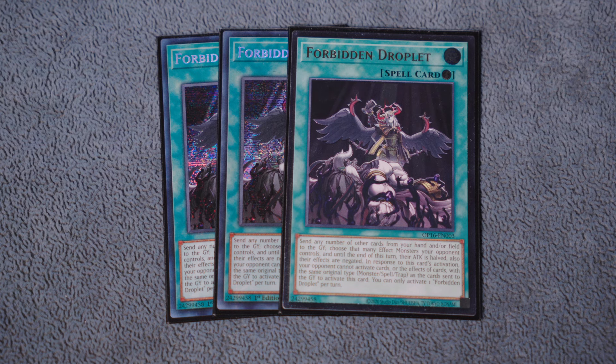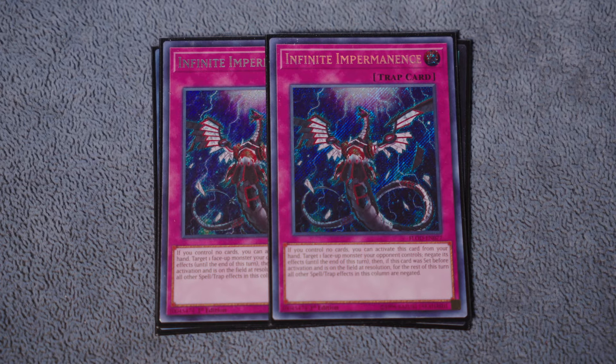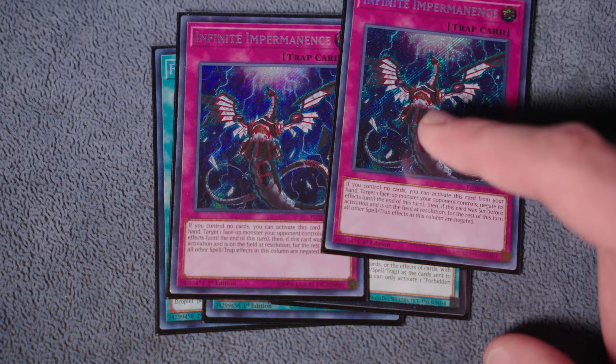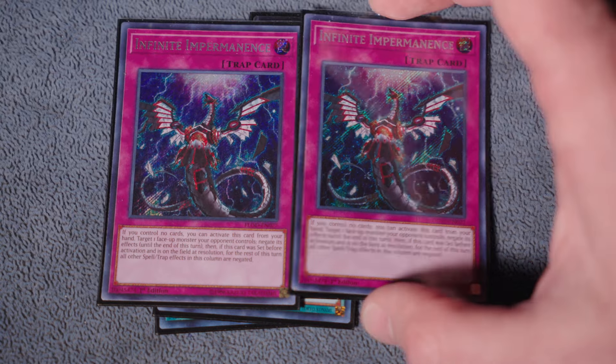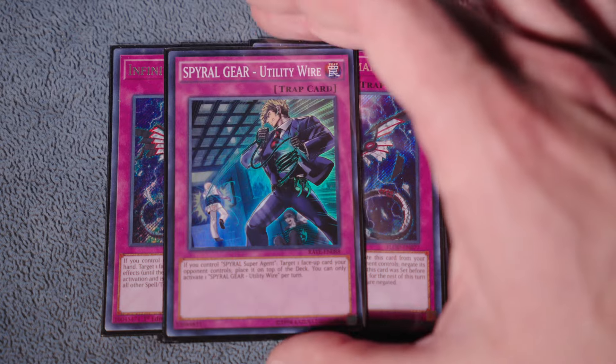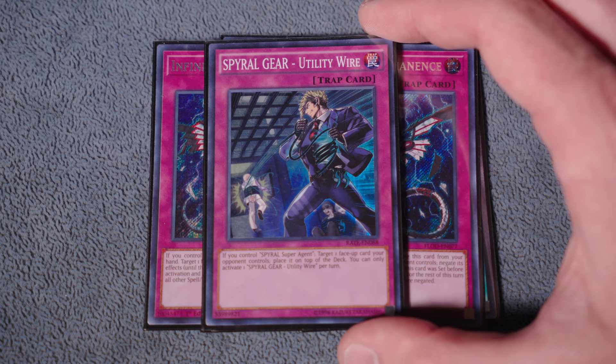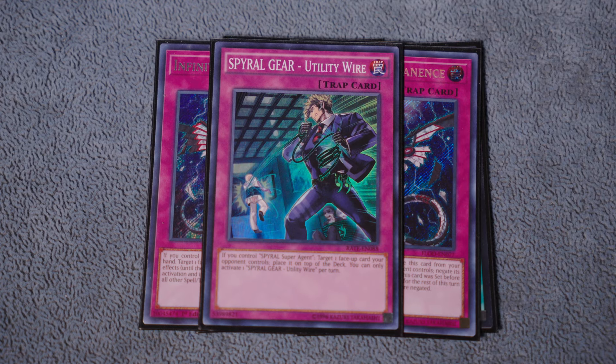Droplet is the way to go because it just stops the most things. There are so many problems that you can get hit with that Droplet just takes care of - whether it be the Centurions, the Brandeds, the Snake-Eyes - Droplet is going to be able to help you out. I am also playing two copies of Infinite Impermanence. In our original build you would play one additional Magician's Souls and one additional Where Are Thou for added consistency in these two slots, but I wanted to bump up the amount of going second cards. The last card we play entirely is Spyral Gear Utility Wire - another thing for your going first combo, searchable off of Quick Fix, and it is Phoenix Wing Wind Blast, which is really good when you think about the fact that knowing what the top card of your opponent's deck is is a core part of your strategy.